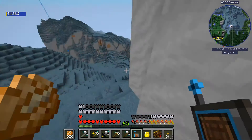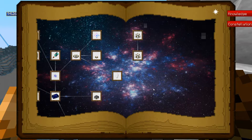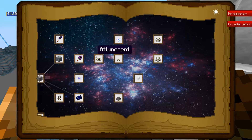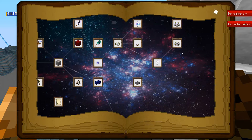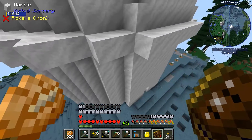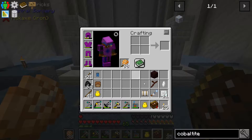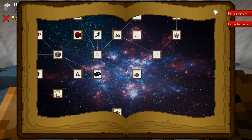Anyway, what are we doing today? Today I have a couple things I'd like to get into. I would like to get through attunement — the ritual pedestal thing — and I would like to get to the next tier of the celestial altar. I hope we can get all that done today. So let's go ahead and jump right into it. First thing we're going to be doing is the attunement, so let's go ahead and check that out.